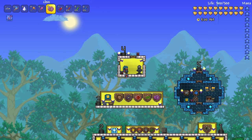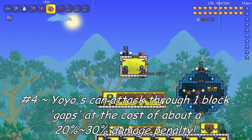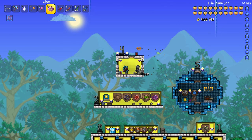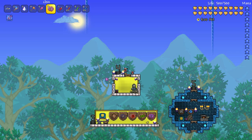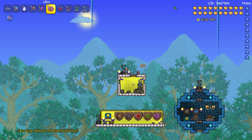Coming in at number 4 on the list is the ability to do extra or less damage to mobs depending on where you are when using your yo-yo. If you are relatively close to the mobs you'll notice it does a set amount of damage. Yo-yos have the unique ability to attack through small spaces in the wall, as I'm demonstrating now. However, when you do this you incur a slight damage penalty — it appears to be about 20-30%. I was averaging about 40 damage in the room with the skeletons, and now it's going down to about 28-32, criticals not included.